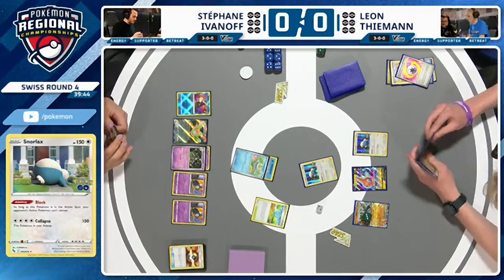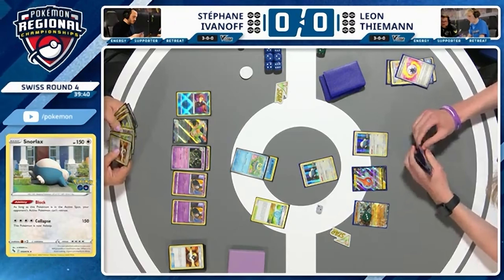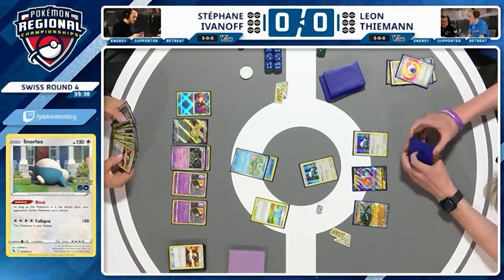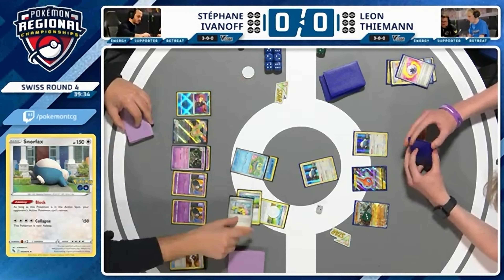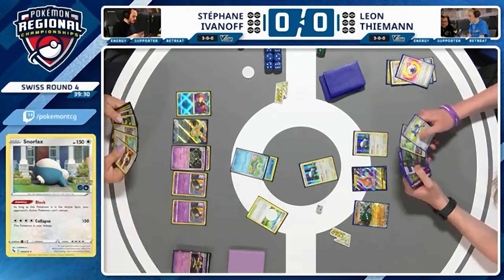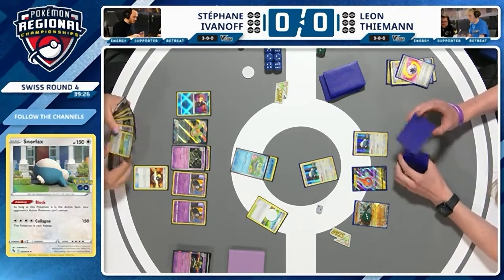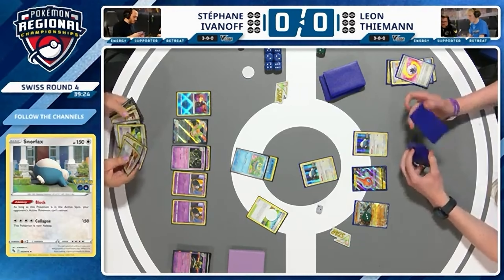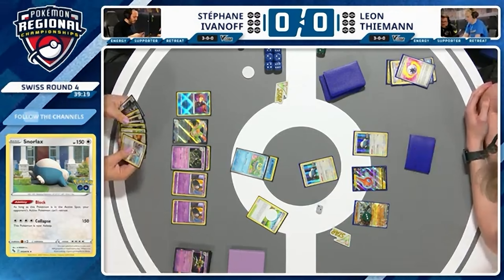Being blocked as a Froakie is no problem either. Keep in mind, as a Fighting type you will hit those Snorlax for super effective damage. So even if they were to attach any Bravery Charms or any other tools, that would not prevent you from being KO'd. Pokéstop — and there goes the Dusknoir. Worth noting, they just played four copies of Night Stretcher. So Pokémon in the discard pile isn't the worst place to be. It looks like we're eyeing up an Ultra Ball. We know Rare Candy is in hand, so we could perhaps see the Greninja EX come down.